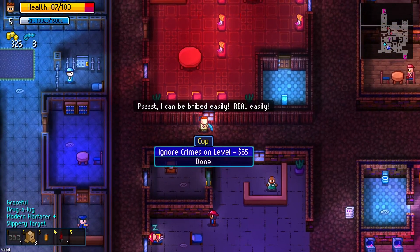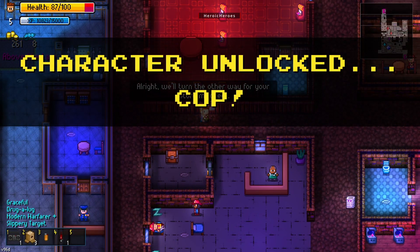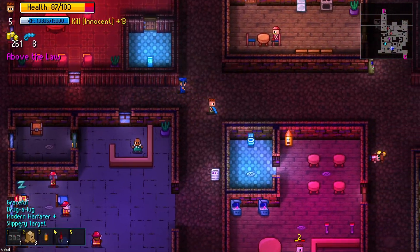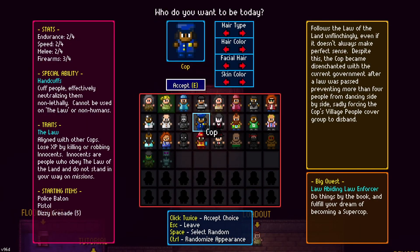After you bribe the third cop, you will see a huge notification text saying that you have unlocked the cop, and you can use the cop on your next run.